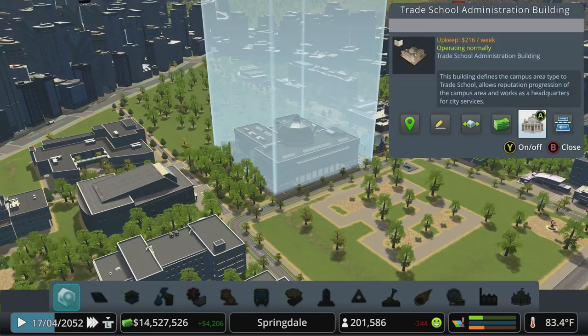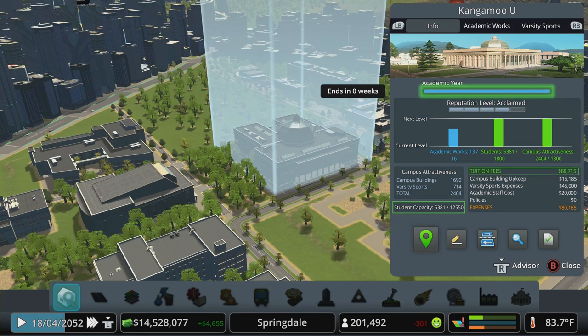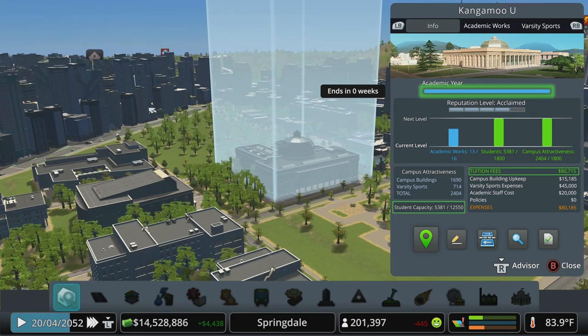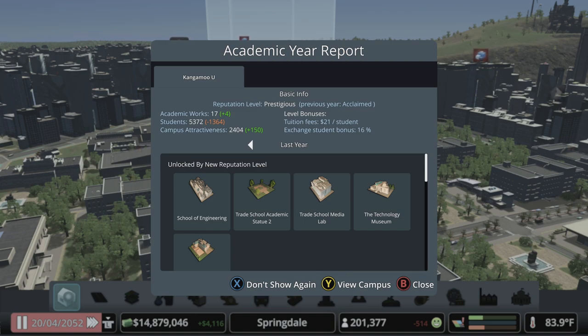Where are we? It's so close - it's the end of today. It ends in zero weeks, so we need three academic works to get prestigious. The student capacity has dropped down quite a bit - we've got a bunch of residential demand. As we move more people into the city it will get closer to about 12,000 capacity, which was around 210,000 population. Right now we've got almost 50% extra dormitory space. There we go - Kangamoo U is now prestigious!